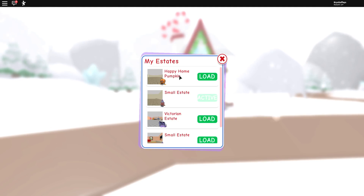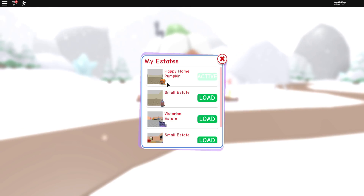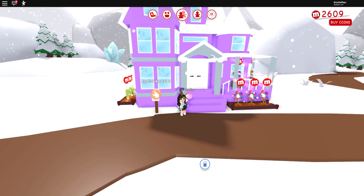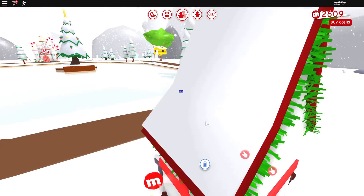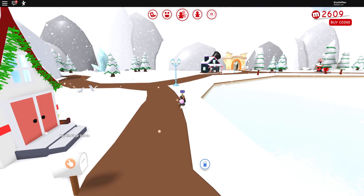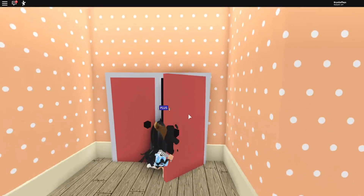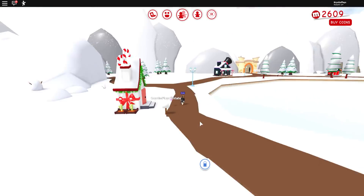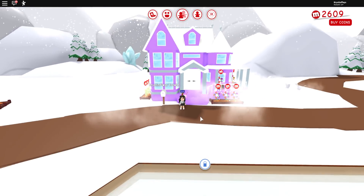This one has a stocking on the outside! If you click 'my estate' — small estate — okay, I was confused. If you already have these homes in game they're actually going to be updated to have Christmas garlands and candy canes. I want to check out the ones I already have. The pumpkin home — I didn't know if that was going to be changed. The Victorian — I didn't really see anything with the Victorian home updated. I really want to get the small one, it's super adorable. Let me load up the Victorian home.